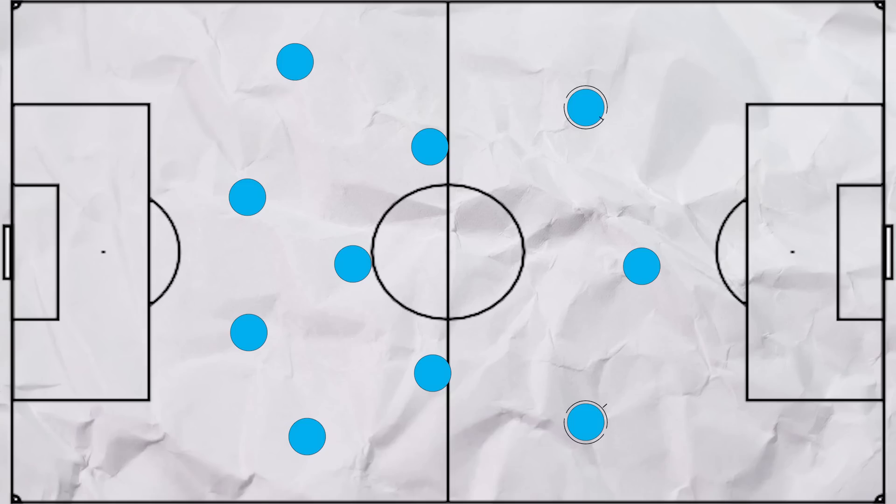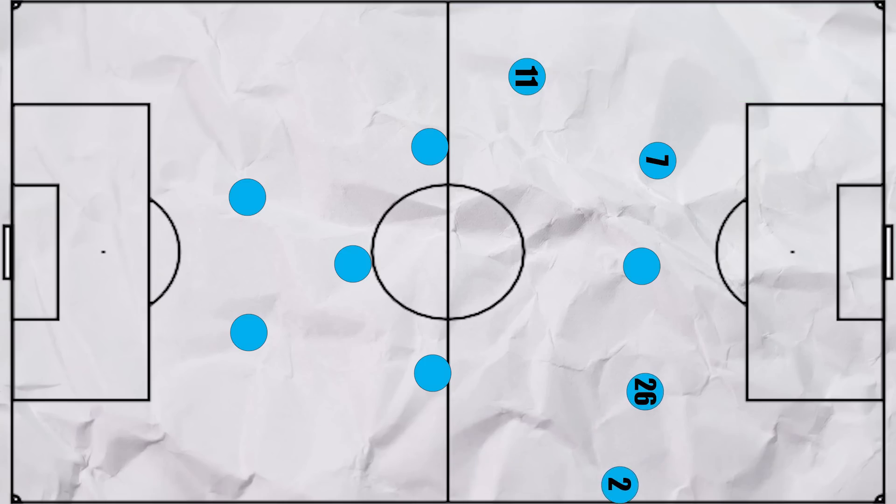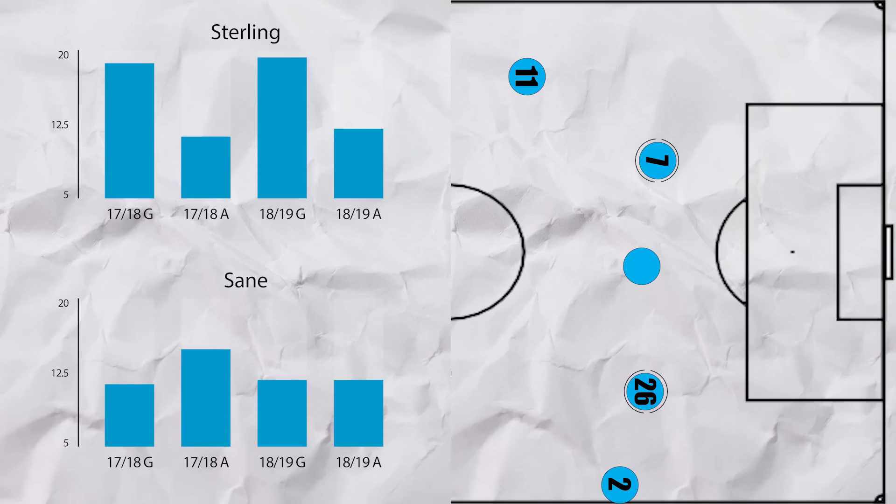One change was more prominent in this season: he began to invert his wingers as Zinchenko came in at left back. Zinchenko can play higher and wider than Delph, allowing Sterling to be placed on the left whilst Zinchenko gave the width. And Bernardo and Mahrez would often be on the other side, with Walker also able to overlap. Generally in this season, the wingers tucked in more, resulting in higher output.